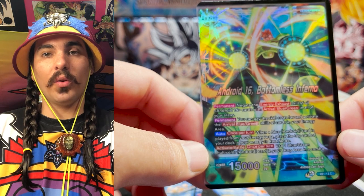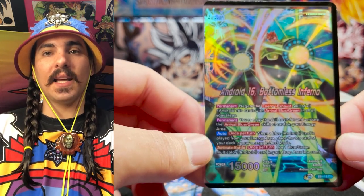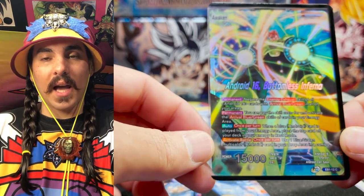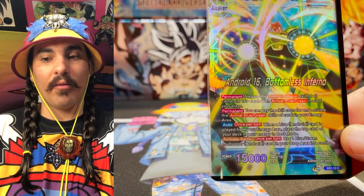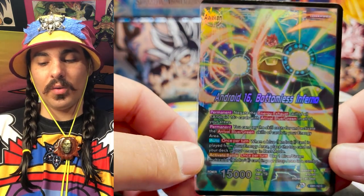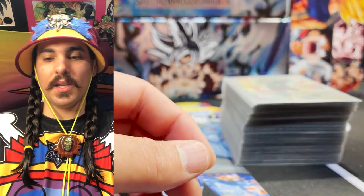He also has an Activate Battle where you can take a Blue-Green Android from your drop area and combo with it, so he essentially has a 10k combo on his defensive and offensive step every turn. The downside is that he doesn't draw, but what's cool is you have free access to a super combo every turn, which kind of replaces the drawing. He'd be a little too overpowered if he did continue to draw, but we've built some stuff into the deck to deal with that.